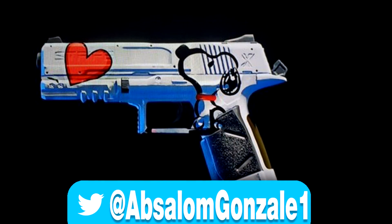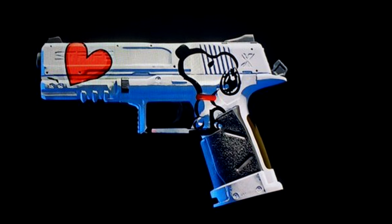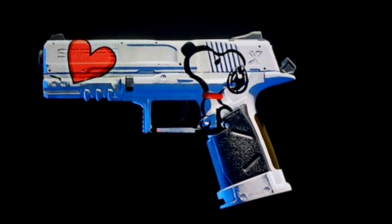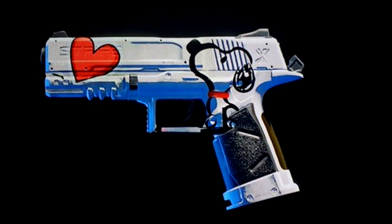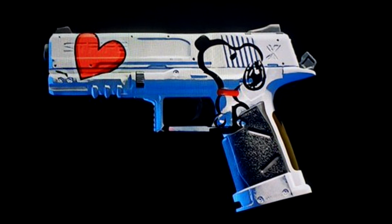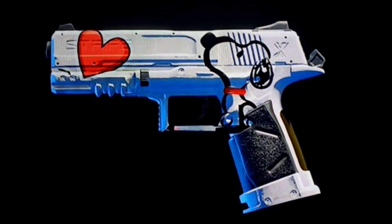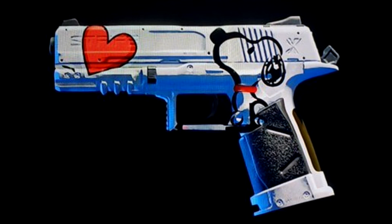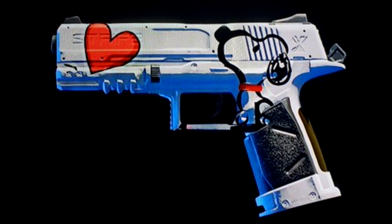Coming in at number 10, we've got one by AbsalomGonzalez1. This one is, of course, Snoopy from Charlie Brown or Peanuts. I was actually going to put it higher on the list, but unfortunately it's not a high-resolution screenshot, so you really can't see how amazing this thing really is. The detail on this is perfect — it literally looks like it's right out of the Charlie Brown cartoons. He even went a little more in depth and put some shading on the heart and on Snoopy, bringing it all together. I also really like the decision to make the background white. With Snoopy being white and the red heart, that white background just really brings this whole paint job together. Really well done and definitely deserving of a spot on the Top 10 list.